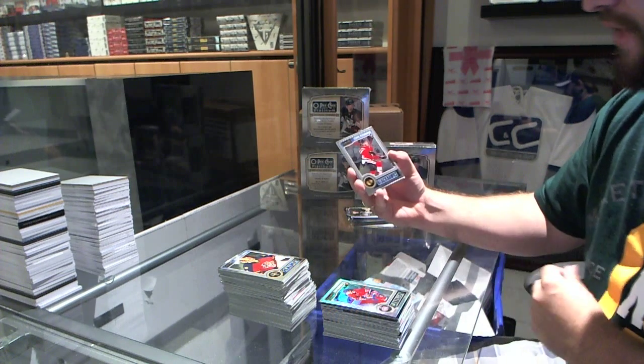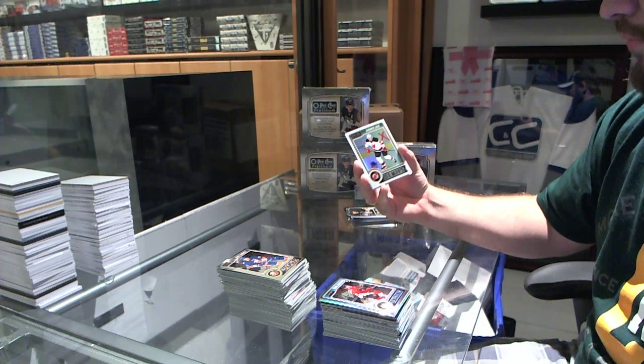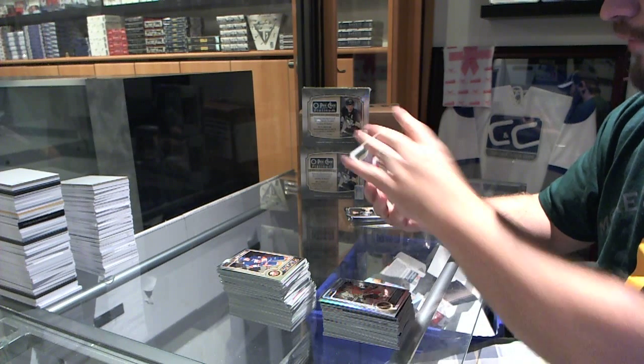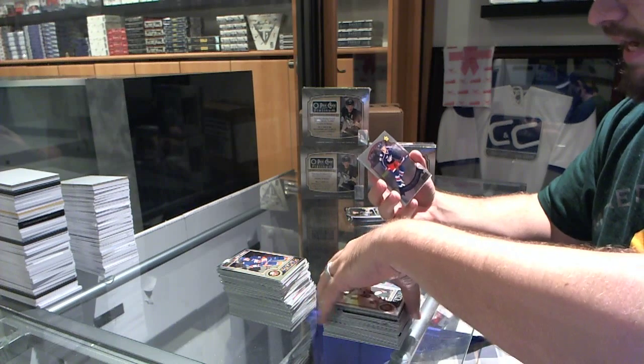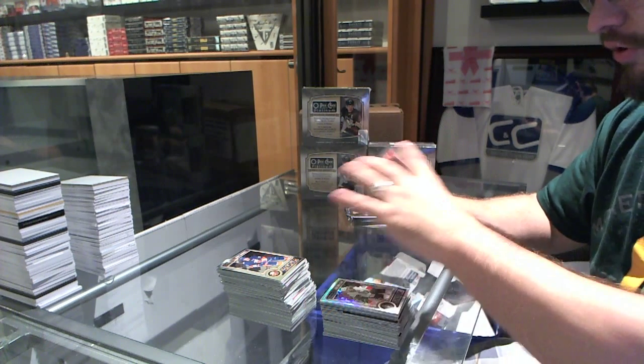We've got a rookie of Table of Terribining for the Chicago Blackhawks. We've got a white ice, number to 199, of Yara Murray Yager for the New Jersey Devils. And we've got for the Columbus Blue Jackets, Alexander Weinberg Retro. And a refractor for the Ottawa Senators, Eric Carlson.